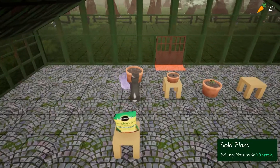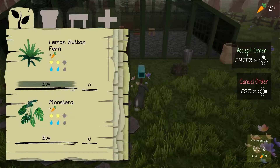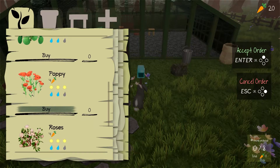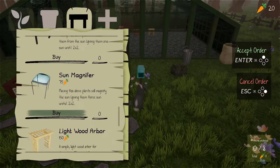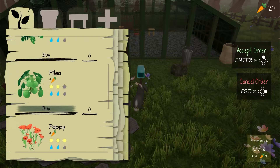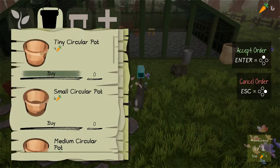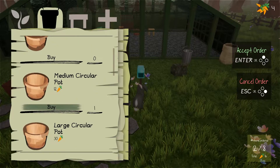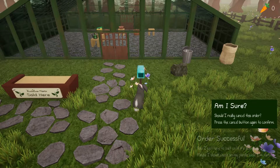The monstera is gone now. Okay, so the monstera is gone and I made 20 off of it. How much does it cost to order a monstera? Four. Those need sun magnifiers if I want them, and they cost 75 — so we don't want anything that has three sun or one sun at the moment. I'll buy another monstera. Give me another circular pot and another monstera as well — accept that order.